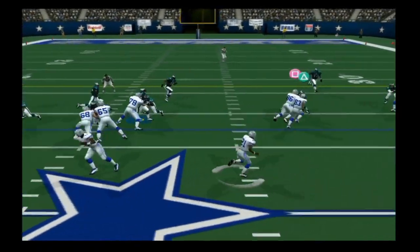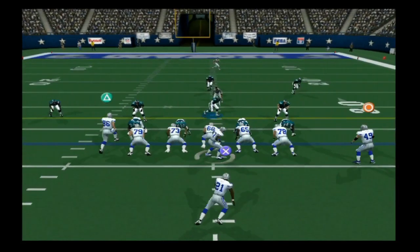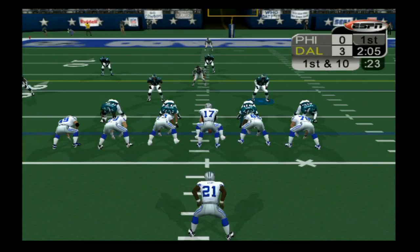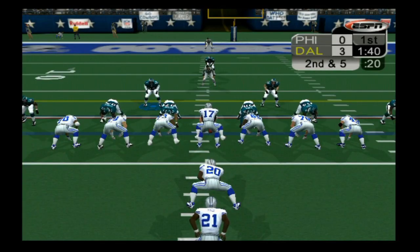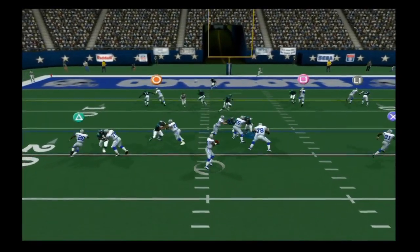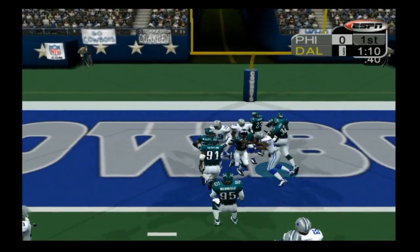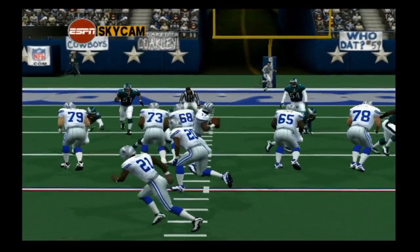First and ten from Philadelphia's 42 — Jones gets the toss right for five yards, then crosses the first down line on third down with a six-yard gain. Antonio Bryant gets a catch, then Carter finds his tight end for seven yards over the middle. Carter throws it up — it gets deflected by Michael Lewis and bounces up off a couple of Eagles defenders, and it's caught by Keyshawn Johnson in the end zone. He strikes a pose, and the Cowboys are up 10-0.